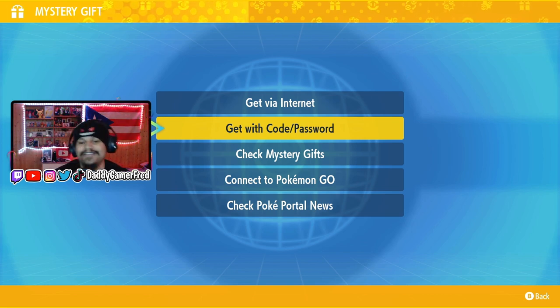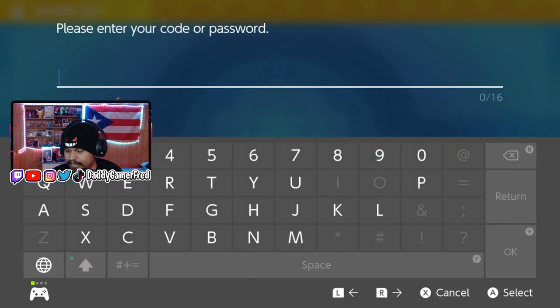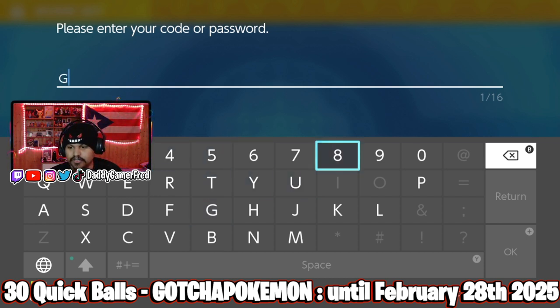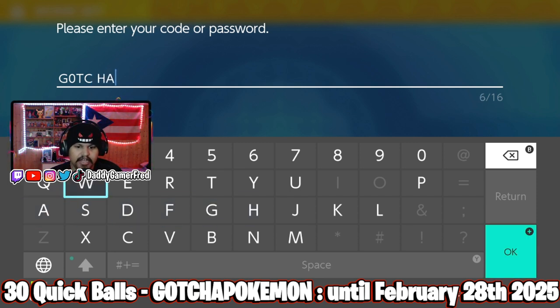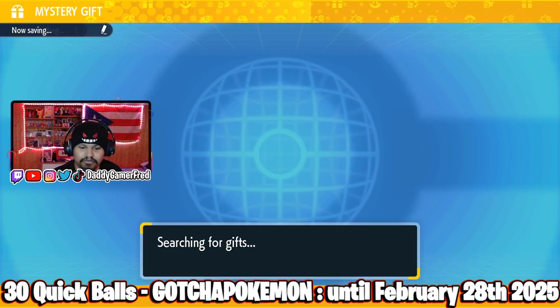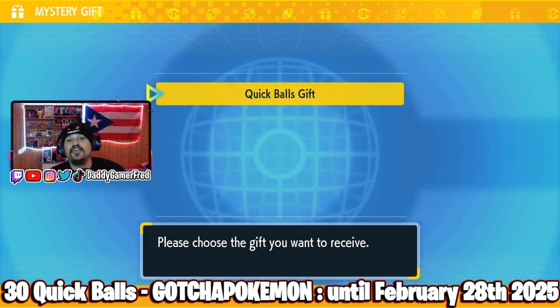This next gift you're going to have to get with a code or password, and you have to be connected to the internet. Let's enter the password right here — the password is going to be 'gotcha Pokemon,' entered as G-O-0-T-G-O-T-H-A-N-P-O-K-E-M-O-N. Note that the O is actually a zero because they block out the letter O. It says verifying, don't turn off the game — search for gifts and you're going to see the Quick Ball gift.